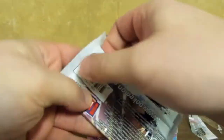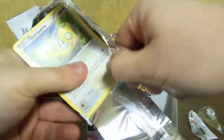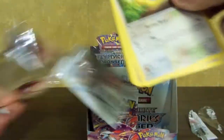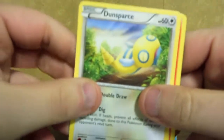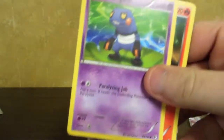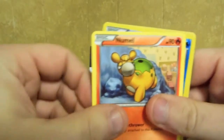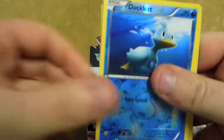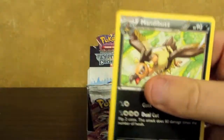Alright, I'm back again. Going on to the next pack. I mean, you had to expect we weren't going to pull everything. We have Dunsparce, Krokorok, Darumaka, Chinchou, Numel, Ducklett — Reverse Gliscor Holo. Very nice. Klang, Farfetch'd, Mandibuzz.